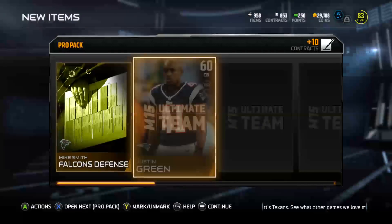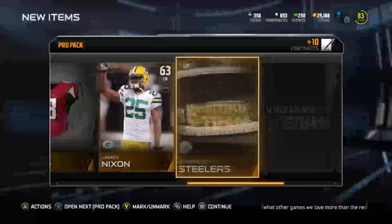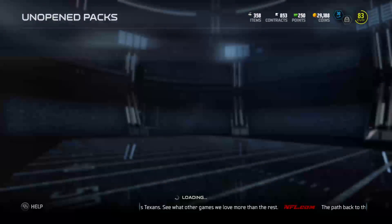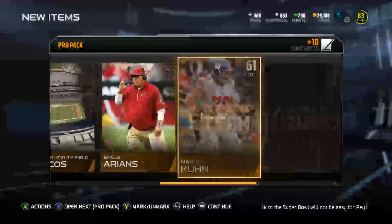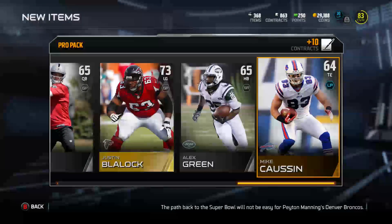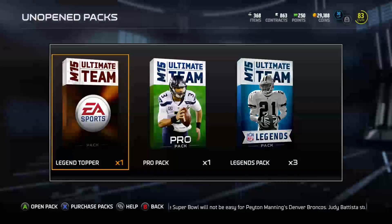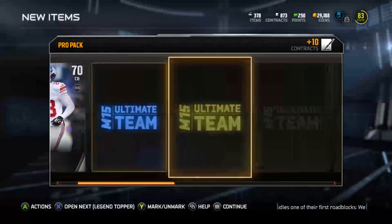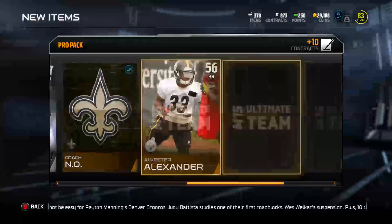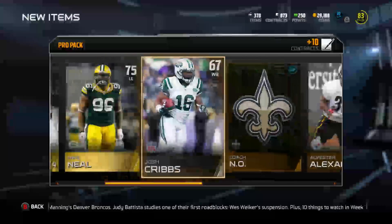Pack three — well, I guess it's pack four. Three left. Alright, we got a Don Barkley. Let's see — stack the last pack here, then we'll open up the Legends. We got Left Guard Justin Blalock. See if we can clutch an Elite in this last pro pack — that'd be good. Oh! Alright, we got a Collectible. I thought we got an Elite there. A Legend in a pro pack — I would freak out.